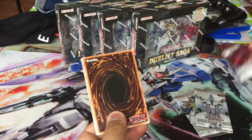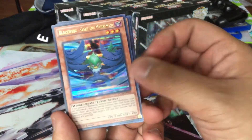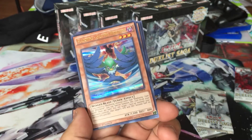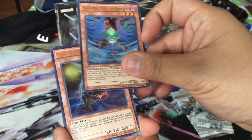Alright, what do we got? We got Junk Synchron. Another reprint — there's a lot of reprints. Look at this — this is a first edition Blackwing Gale the Whirlwind.